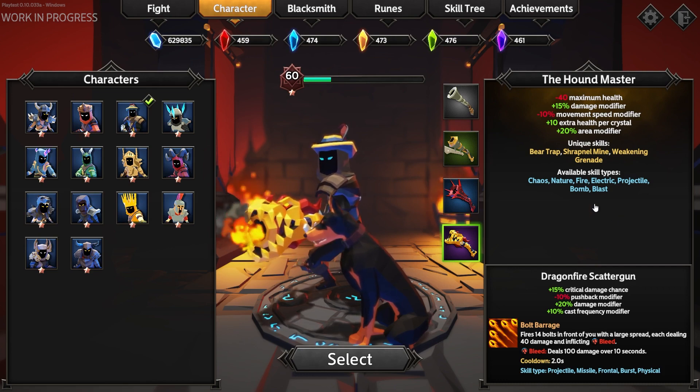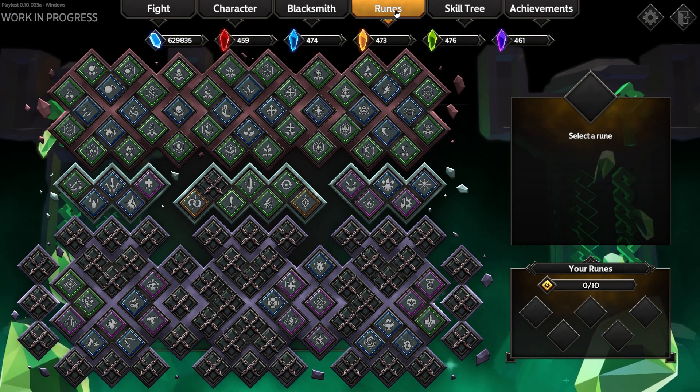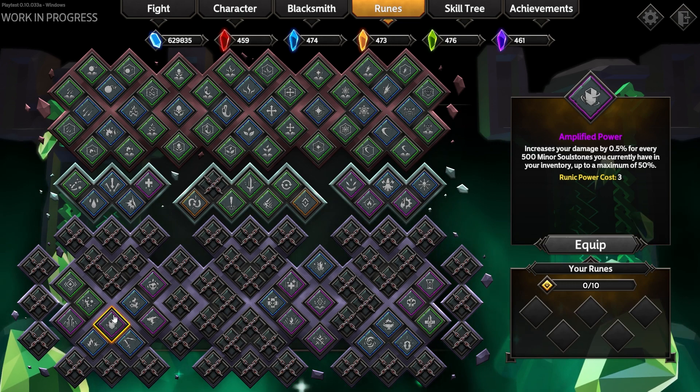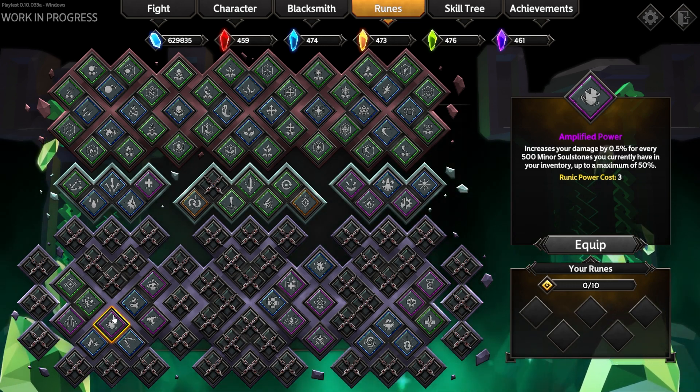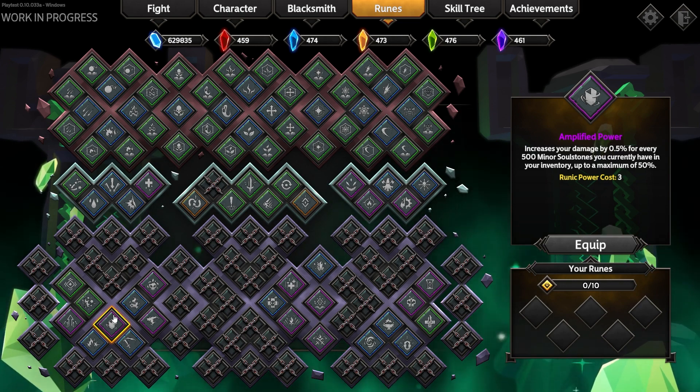Another huge change is in the Runes tab, which has seen the addition of quite a few new runes, and we are very excited for everyone to start tinkering with these. For some of the new ones I wanted to highlight: we have Amplified Power, which makes use of your Banked Miner Stones to boost your damage by a maximum of 50%, which is quite a lot actually.